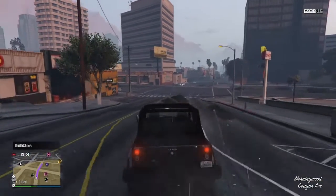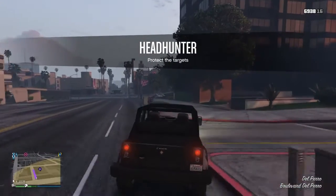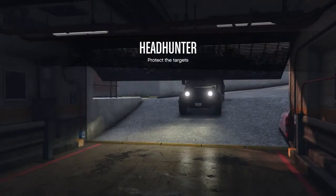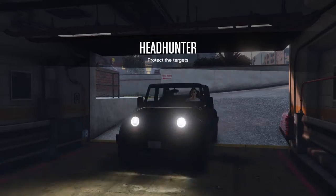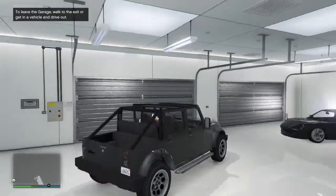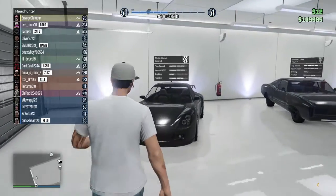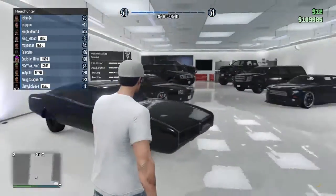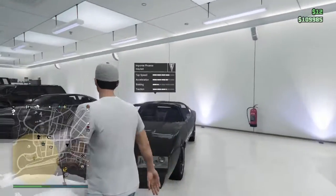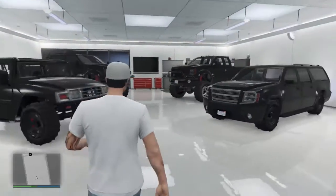Alright, so let's get this vehicle claimed — it's ours. Just to prove: insured, insured, insured, uninsured, insured, insured — yeah, all these are insured.